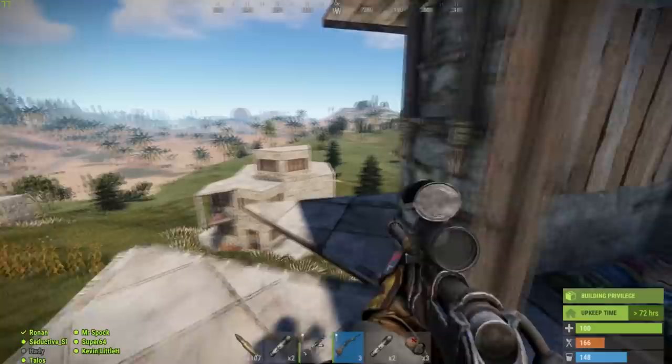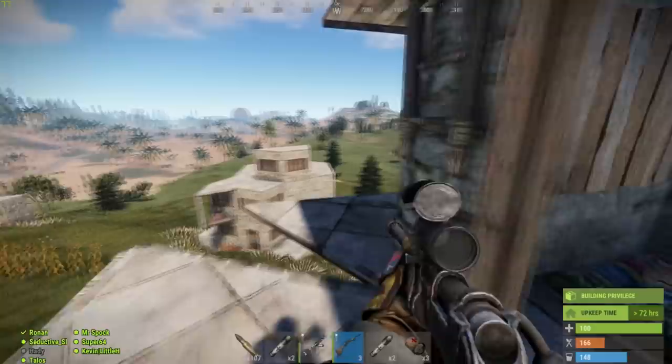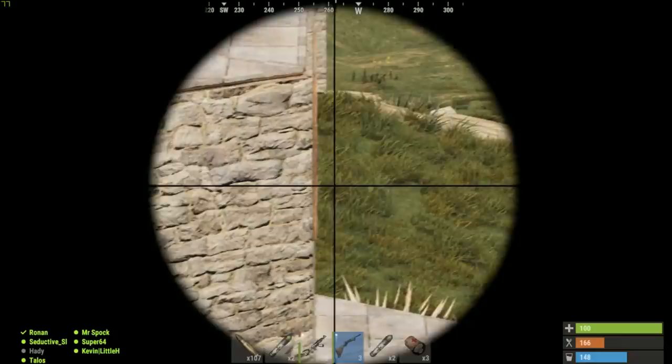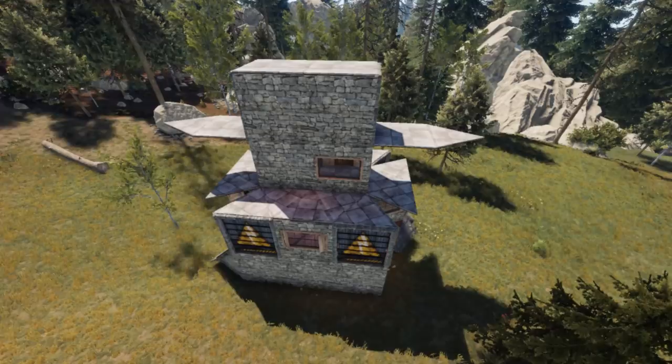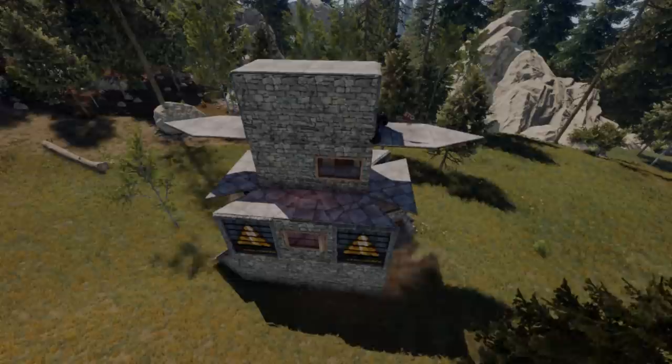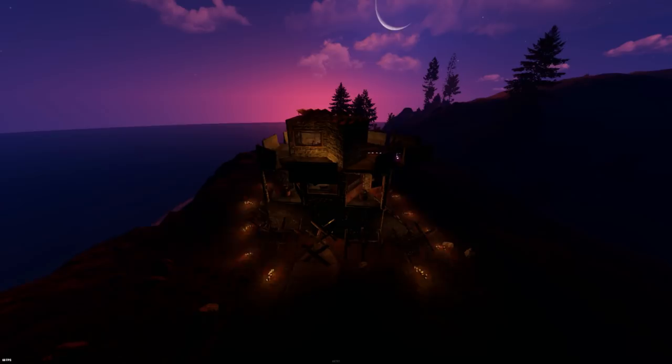It works amazingly well if you play with allies out of separate but co-located bases. However, when I conceived the Leech, auto turrets did not require electricity and the base did not include a minicopter hanger. Since minicopters are so important nowadays, I resorted to adding another 2x1 on top of the roof exit, which made the base look really top heavy and awkward. The good news is it's 2020 and I'm back — meet the Leech 2.